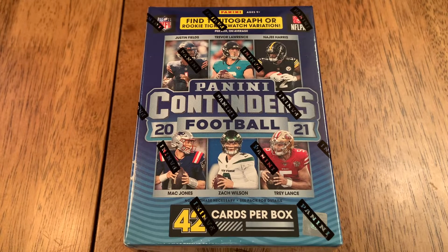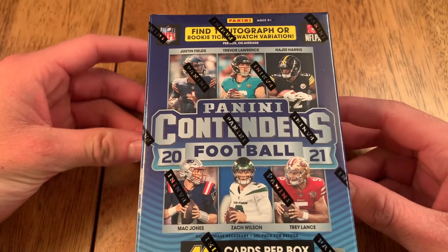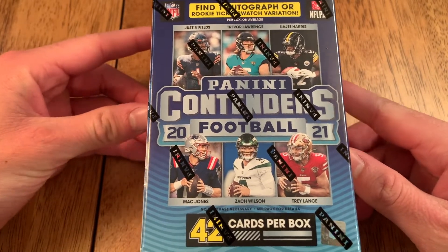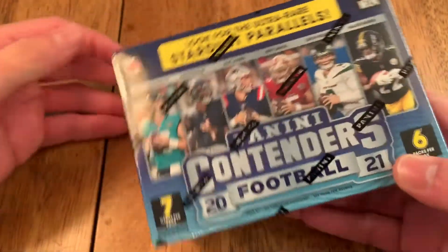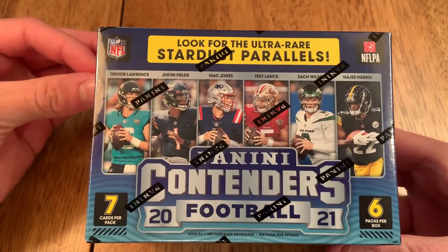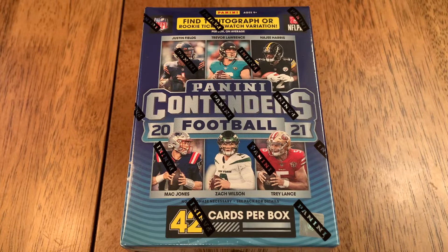What's up everyone, it's your boy Cello! I am here with my favorite product of all time: Panini Contenders Football. I'm so excited, I love Contenders — as soon as this came out I bought a box and I'm ready to open it. This is going to be awesome. You can get one autograph or rookie ticket swatch variation, there are 42 cards per box, five stunning inserts, stardust parallels, and autographs. Hopefully you guys leave a like, comment, and subscribe.